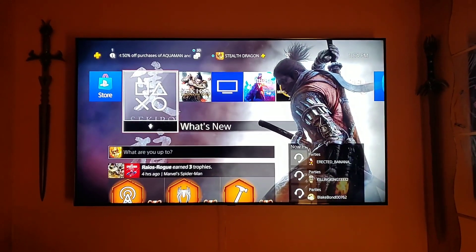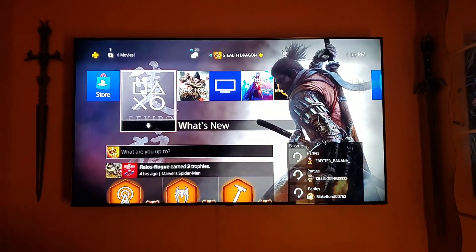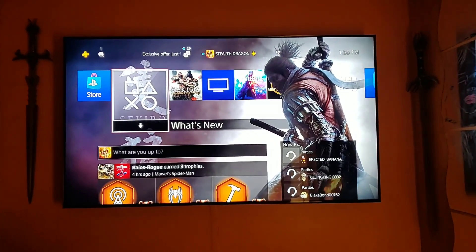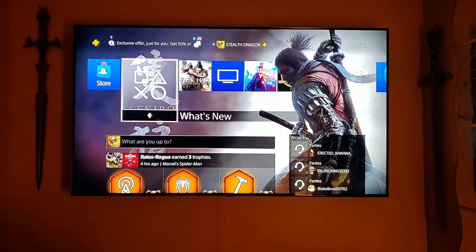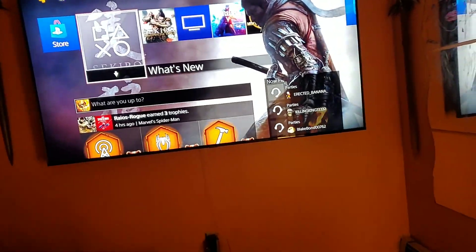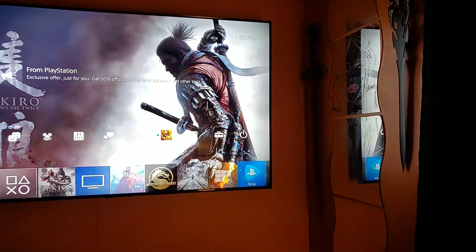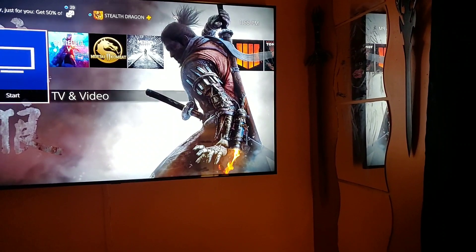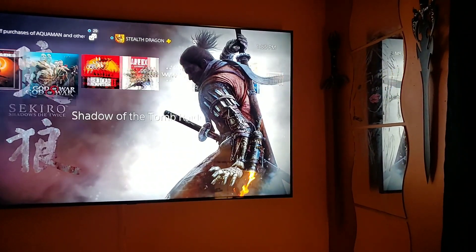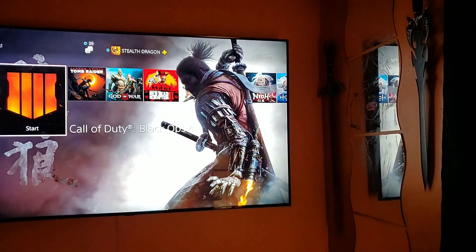Hey, what's up everybody, Stealth Dragon for Life. I just want to show you this dynamic theme I got from PlayStation — it's the Sekiro: Shadows Die Twice theme. One thing I want to point out is that it really brings out HDR. Look at the flame coming out — keep going through the icons so you can see the flame coming out the side of his arm where he's got that flamethrower.